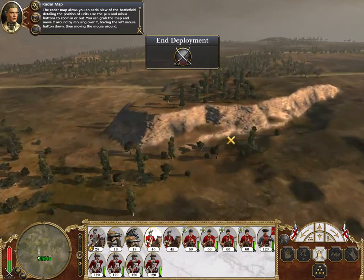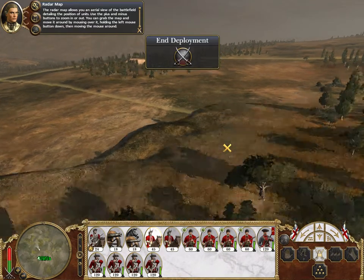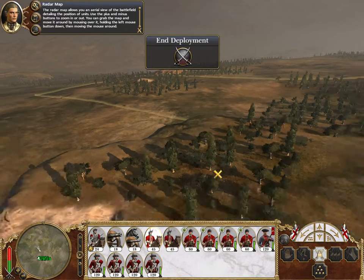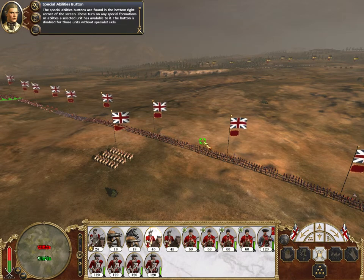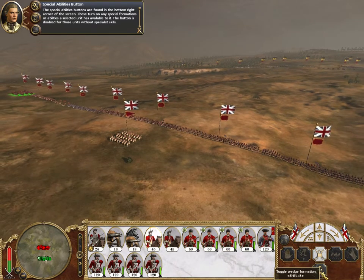The enemy troops are over here somewhere. You can turn and go up and down and change the angle. I'm fairly sure I can zoom in and out a bit. This is the initial part of the battle — a land battle, obviously. You saw earlier there are sea battles as well, which seem quite entertaining. The special abilities buttons are found in the bottom right corner of the screen. These turn on any special formations or abilities a selected unit has available. The button is disabled for units without specialist skills — wedge formation, for example.